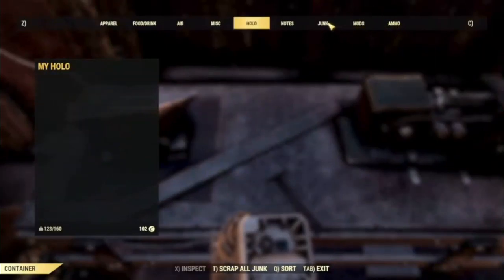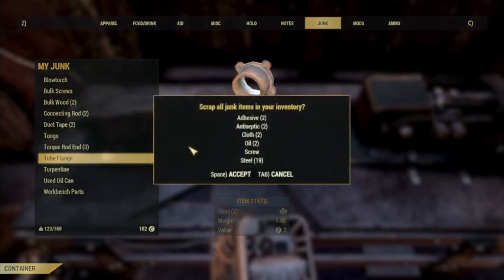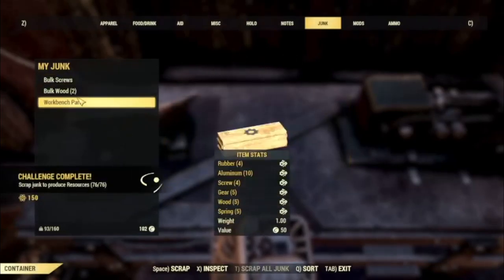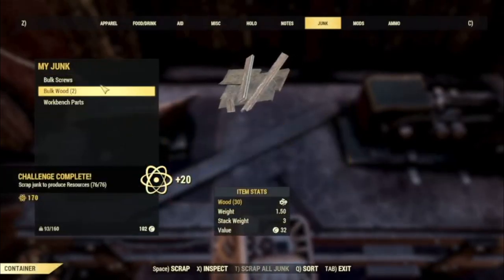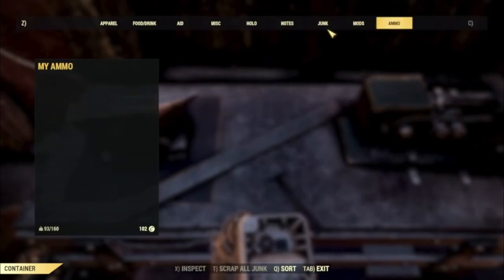Go to the workbench — I'm at an armor workbench but it can be any workbench. Go over to Junk, and you've got tons of junk right there. Then press the button to scrap it all and you can get tons of materials from it.